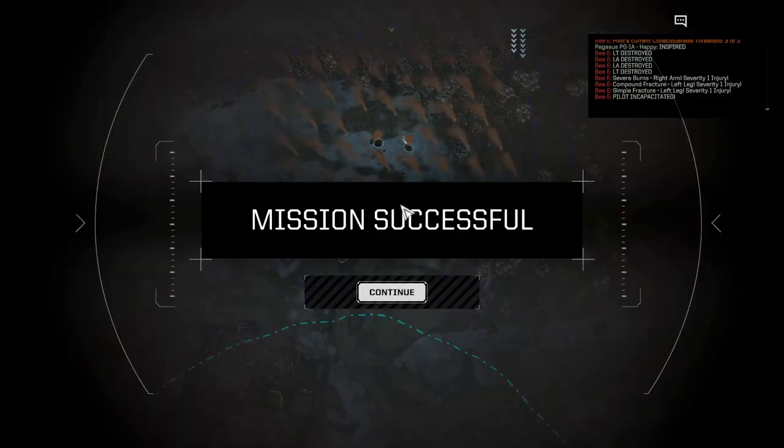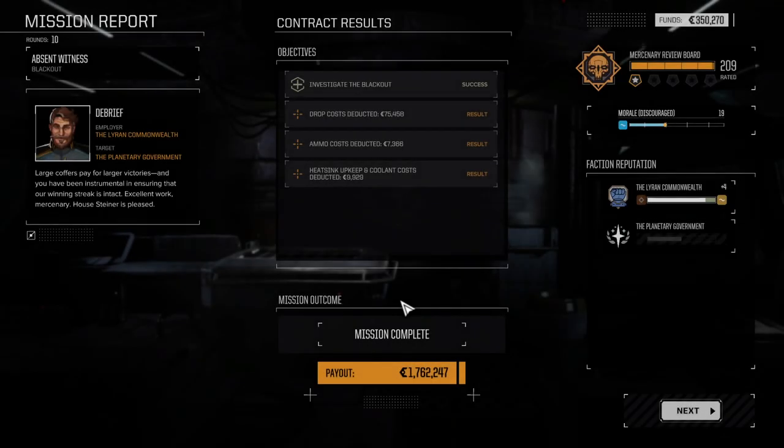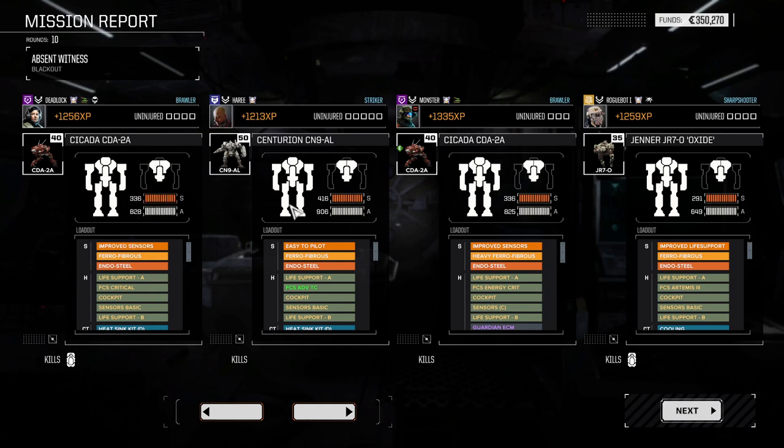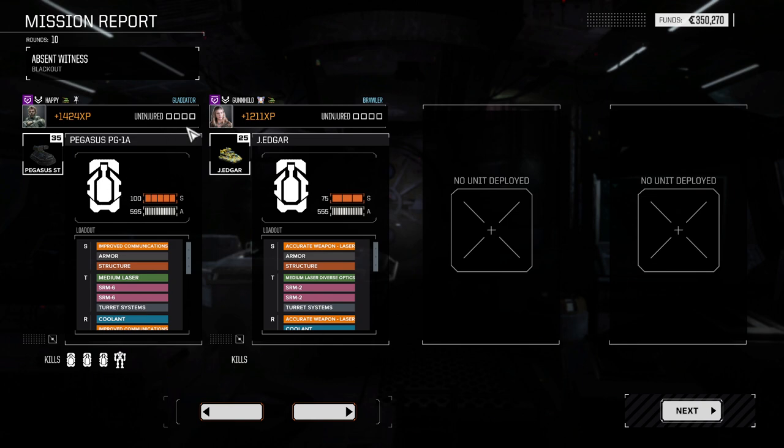Easy peasy. Wow, another good mission. I got a bunch of money and I took pretty much no damage. Like, did I even get hit? The J. Edgar got hit, but that's no problem at all. 1.7 million bucks — nice. No hits, no hits, no hits.